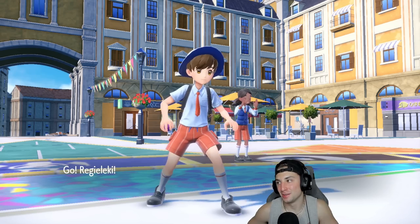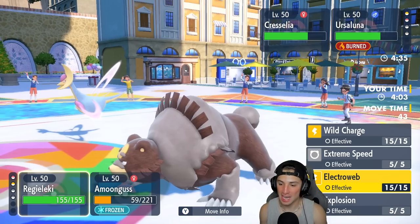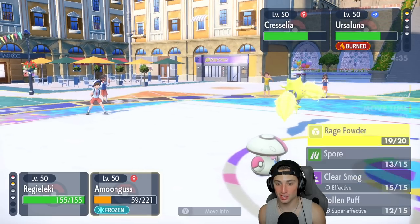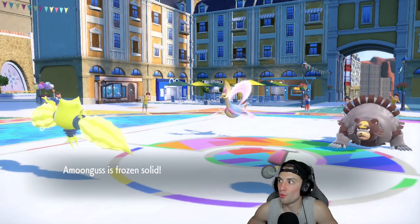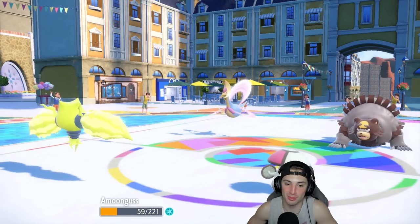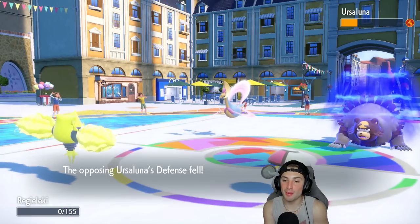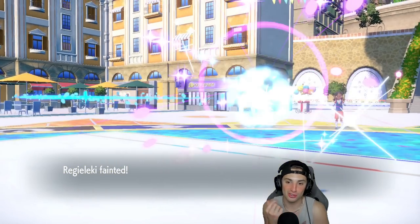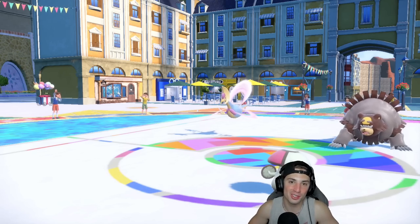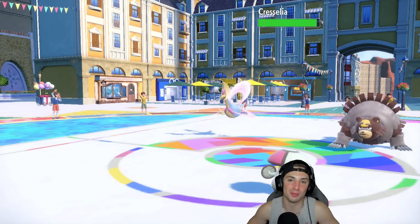We end up losing — Amoongus frozen for four turns costs us the match. If Amoongus wasn't frozen, Cresselia would have stayed asleep, we would have kept trick room off, ice spinner would have finished them off, and we win. That hurts thinking about it — losing to freeze RNG. It hardly ever happens. Amoongus frozen four turns — EQ fires, E-speed does some nice damage. If you'd even unfrozen one turn earlier we could rage powder, E-speed Ursaluna, and we win.